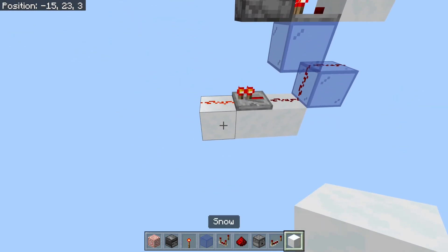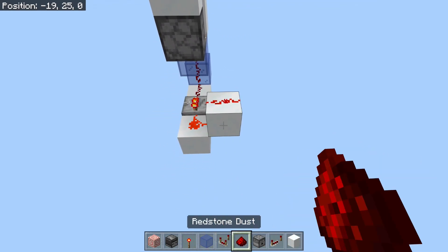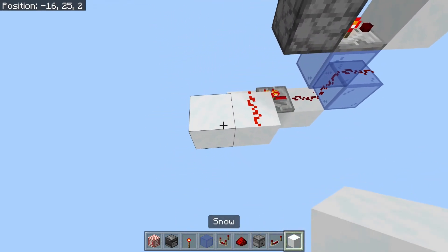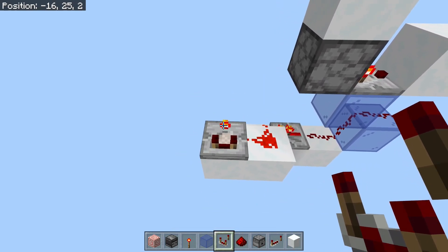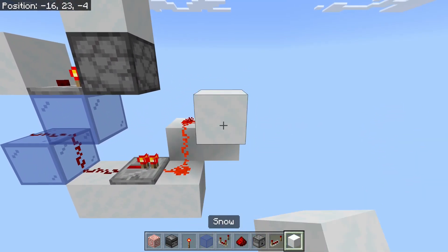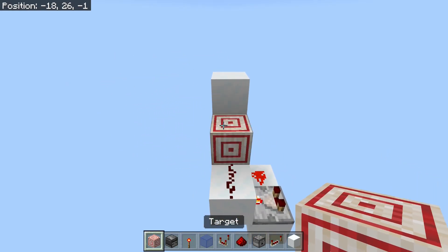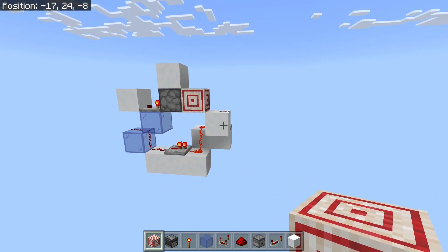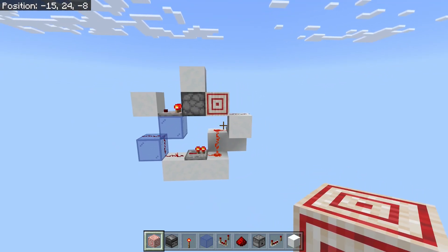Then come over this side. Place a block diagonally up from here with redstone dust on it. Another block just there with a comparator — it must be on subtract mode, so make sure the front light is lit. Put a block in front of that with redstone dust on it. And finally, a target block just there. So that's actually a working one-bit binary counter.